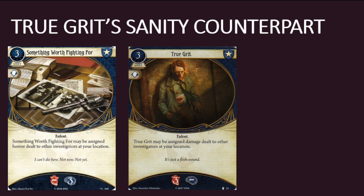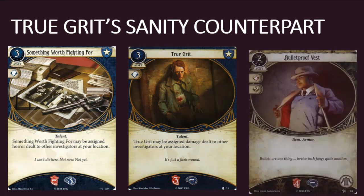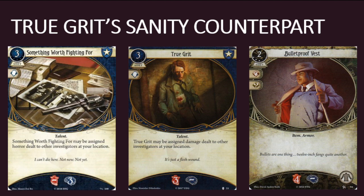True Grit makes the cut in quite a few Mark Harrigan decks, since Mark can dump damage on it to fuel his impressive card draw engine. Players have also experimented with True Grit in a variety of other investigators, either to shore up their own health or that of their counterparts in multiplayer, since it may be assigned damage dealt to another investigator at your location as well. True Grit does have certain advantages over similar cards, such as Bulletproof Vest from the core set. Those advantages include the fact that it doesn't cost any experience points, it doesn't take up a slot, and it's non-unique, so you can have multiples in play.